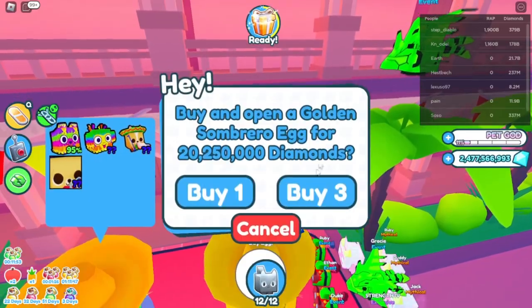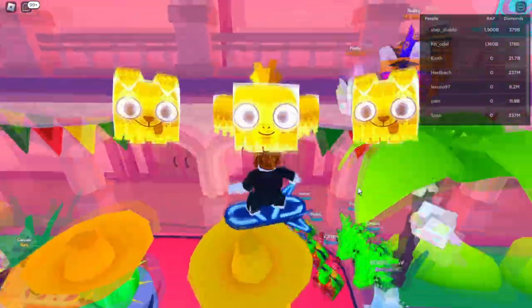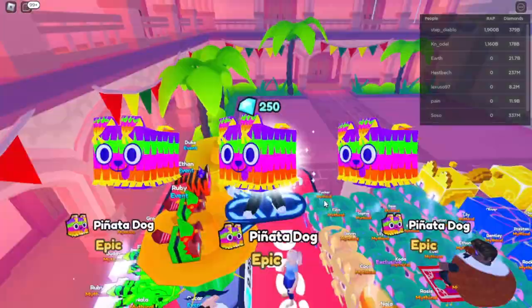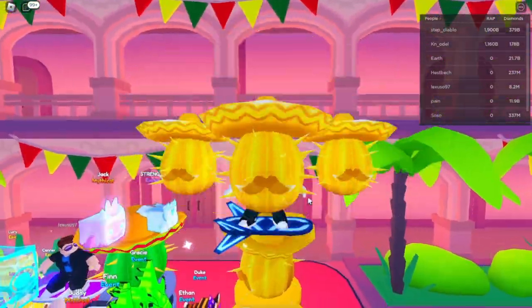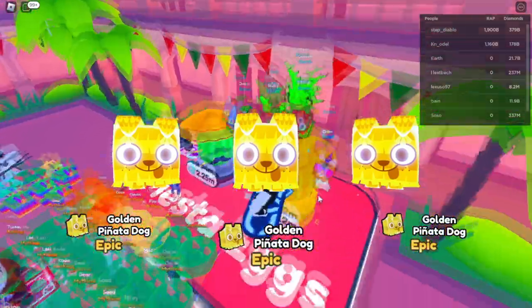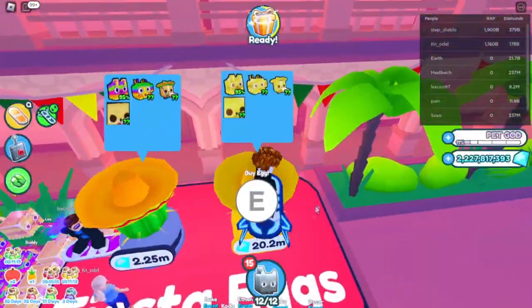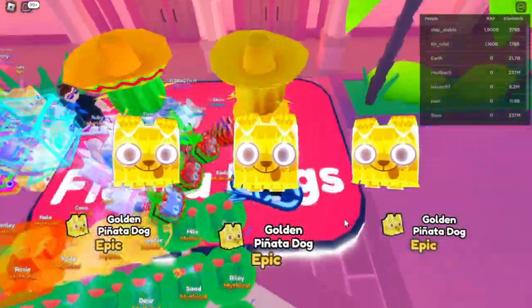My inventory is full. Let's buy three more — in the hardcore the eggs are way more expensive. Maybe we can get the huge one. No. Okay let's buy more, it's really expensive. All right, we can buy a few more, you know — spend some gems here.